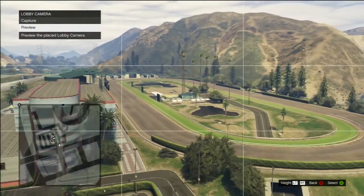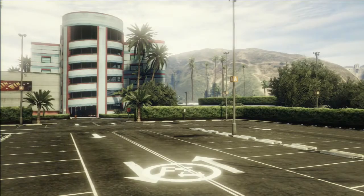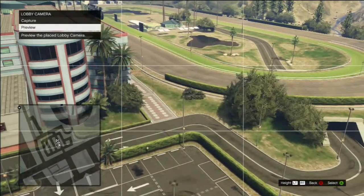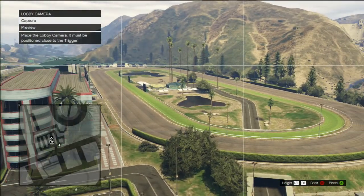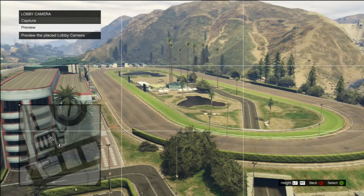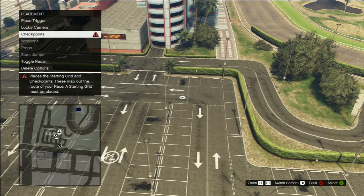What I've liked so far about the content creator is that it's really specific and you can do a lot of things with it. Right now I'm setting up the lobby camera. I'm pretty sure the lobby camera is the picture in the background of the lobby, or either the lobby camera is the picture that pops up after you walk into the little marker towards the race. You can choose where your race starts — you can pick anywhere on the map and invite your friends to it, which I think is great.